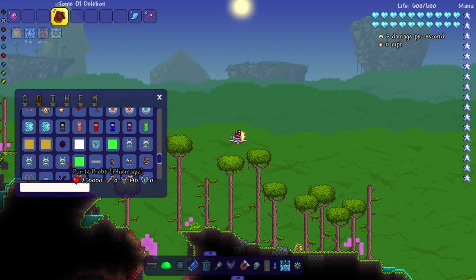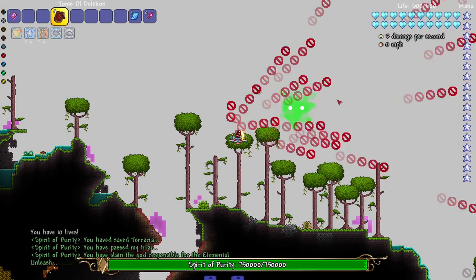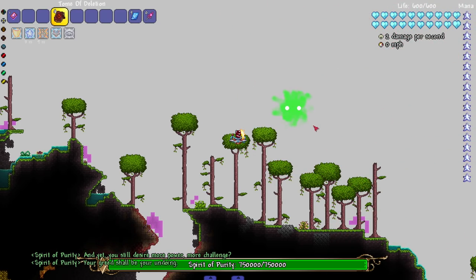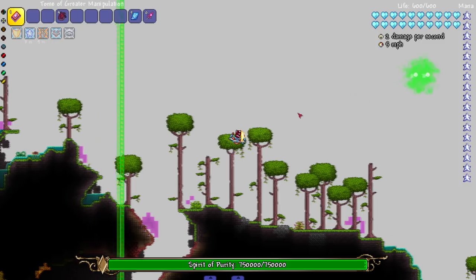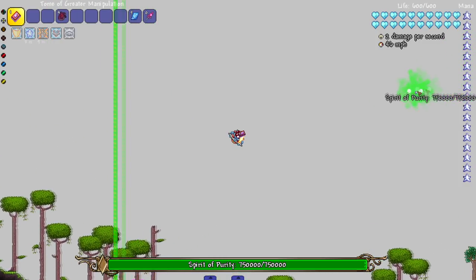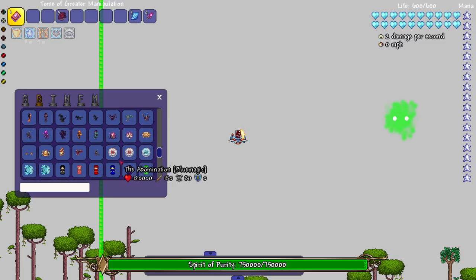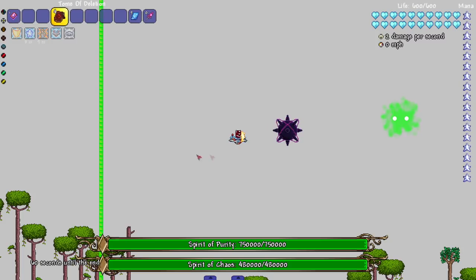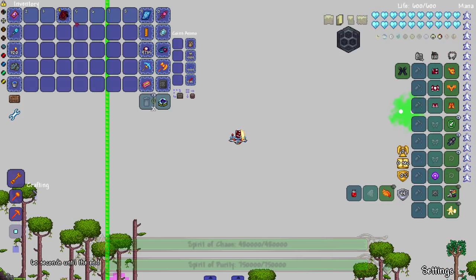That's pretty much it for the 30th episode. Maybe you guys wanted me to fight the Spirit of Purity - let me try. I haven't fought this boss in a long time. Is it dead? Whoa - hey, calm down, come back down. There's a reason I usually don't fight the Spirit of Purity or any of the Blue Magic bosses - they're kind of buggy sometimes, and other times you need to defeat them normally which takes a long time.